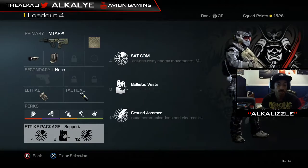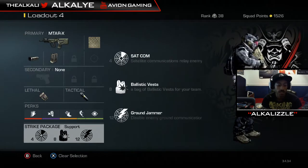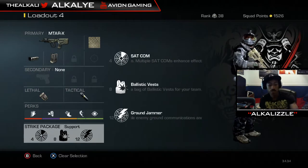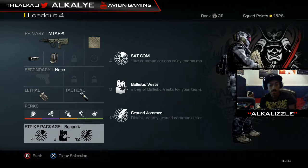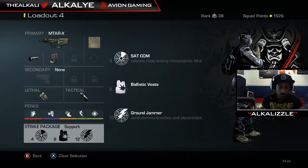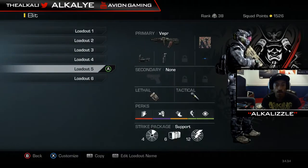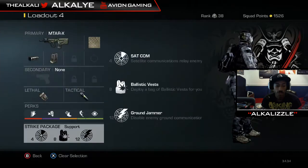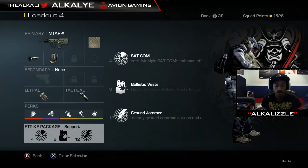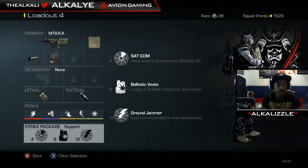For this class I have Support Streaks to help out my teammates. My Support Streaks are SATCOM and then I like to switch between Oracle or Groundjammer for the last one. Groundjammer is really useful for stopping the enemy team from getting Oracles — though I'm not 100% sure if it counters that, so don't quote me on it. Dead Silence and Sleight of Hand definitely help out a lot.